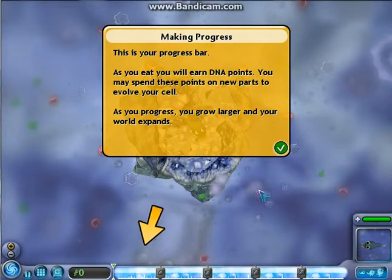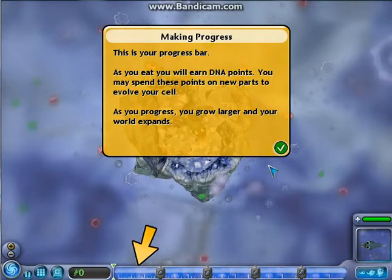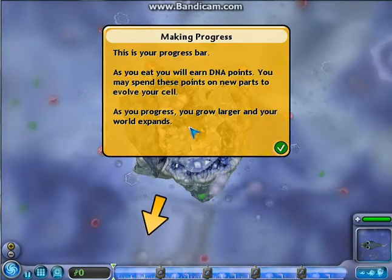I had to take a slight break and pause the recording while I went and built a fire. I have wood heat, so that sucks. This is your progress bar. As you eat, you will earn DNA points. You may spend these points on new parts to evolve your cell. As you progress, you grow larger and your world expands.